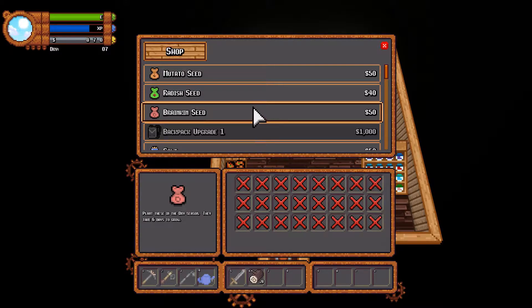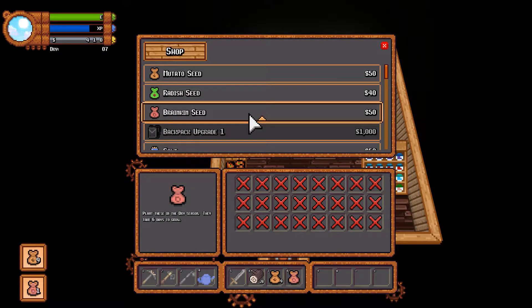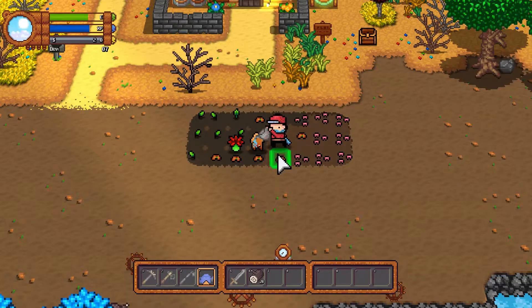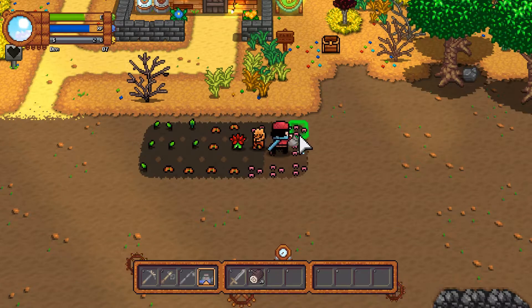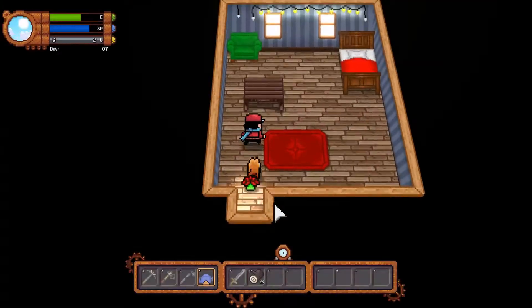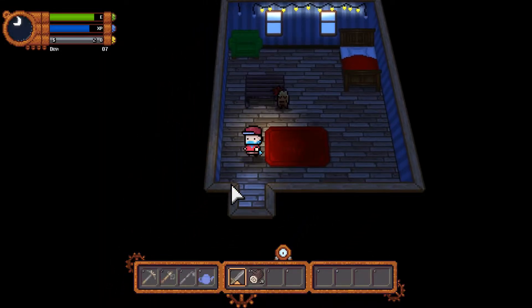Every single crop is basically the exact same — they're either a four-day, six-day, or eight-day crop. They all cost the same and give the same value back. So there's no real difference between the seasons. I think someone in town can upgrade my tools with the ores I brought back. For now this is manageable, but with many more crops I'd want a better watering can.